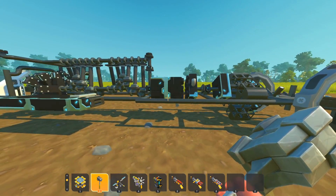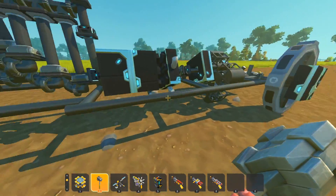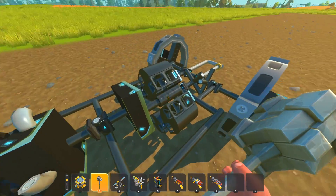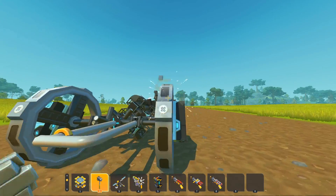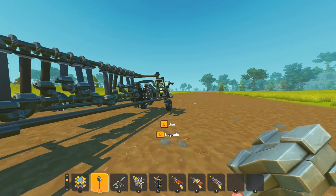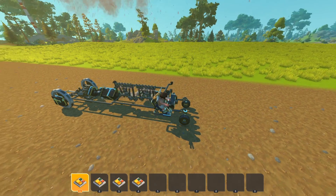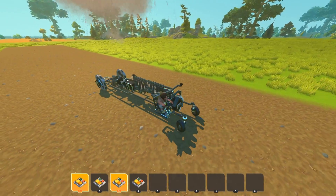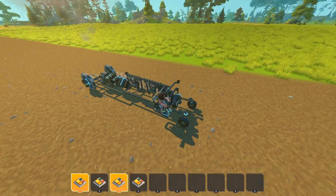So here's a wagon that uses an inline 12. It's got some janky clutches and it's geared down here, and then it goes to this axle in the back. This thing isn't great, but it can drive decently well and provide power to the wheels.